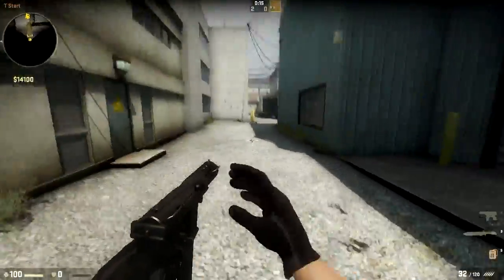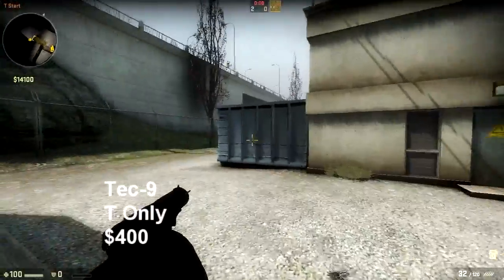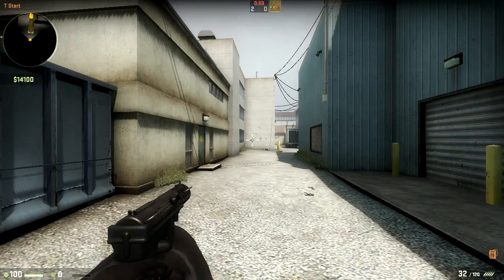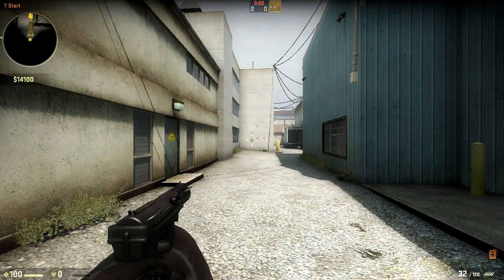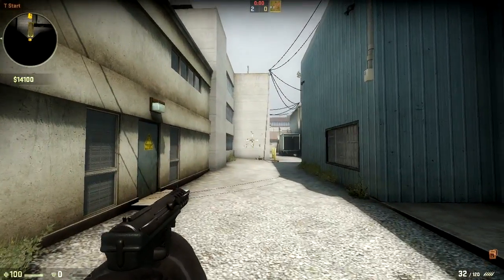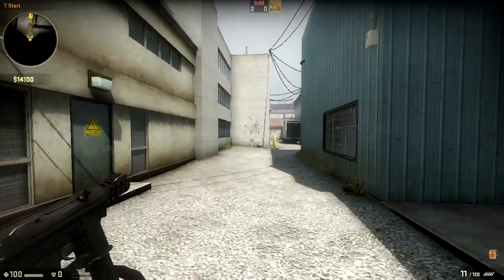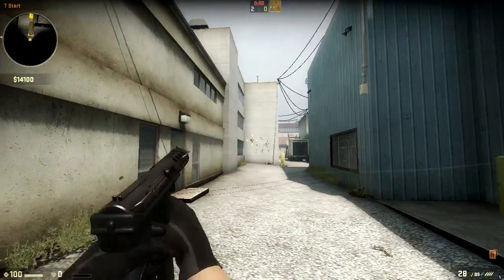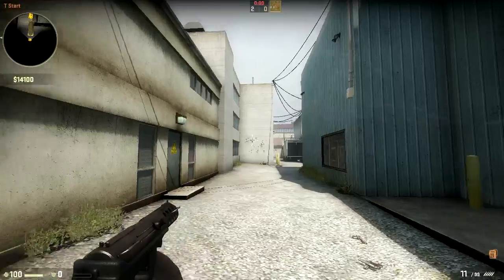Next up, the T-specific weapon, the Tec-9. This is a very fun pistol. It is 32 rounds in a clip, making it the highest capacity pistol out of any pistol in Counter-Strike, and even more so than Dualies. It's $400, so it's very cheap. It's fairly accurate, a bit slower firing than some of the other ones. It's fairly weak, but headshots are fairly effective.